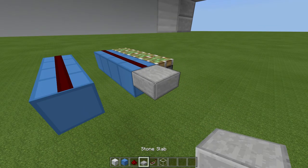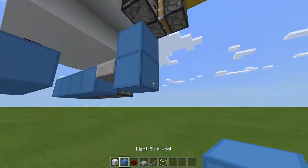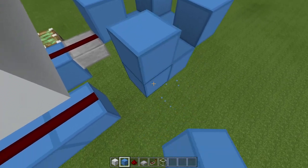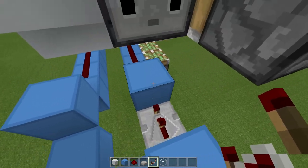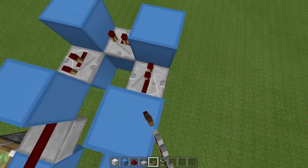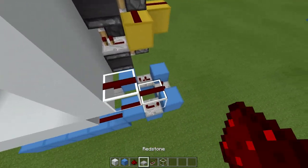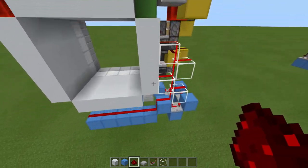Then place a slab here, a block here, dust here, block here, one out, remove that block, block here, one up, block here, remove that block. Block here, one up, block here, remove that block, block here, and block here, remove that block. Now place a repeater here on two ticks, here on two ticks — from this block into that block into that block — repeater here on four tick delay, and some dust here and here. Now place some glass here and here, dust on both, glass here and here, dust on both, then some glass here — and these pistons should now be extended.